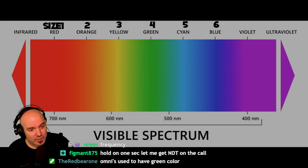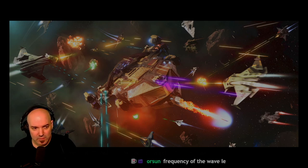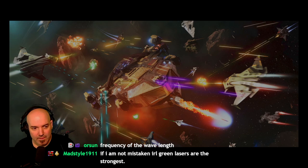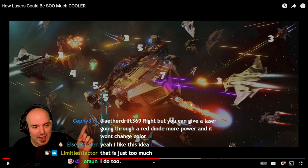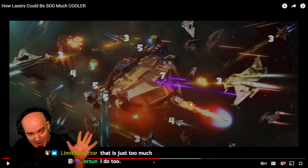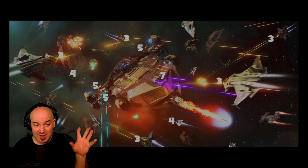This does a couple things right off the bat: if you see red blasts coming towards you, they don't pose as much of a threat as seeing even a single purple blast. You'd know at a glance how much damage you're about to take, informing your flight maneuvers to avoid the higher DPS blast. You can prioritize based on color — at a glance you know what size weapons your opponent has. But as chat points out, you can give a laser going through a red diode more power and it won't change the color.